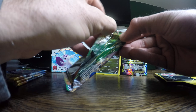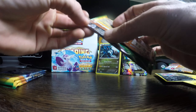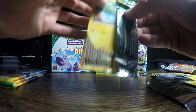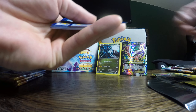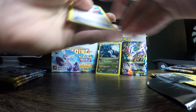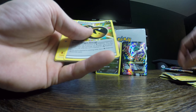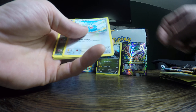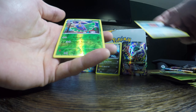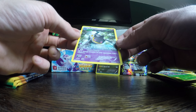I figure by odds I'll grab these all in the same row — this one would probably be a regular rare. We got a Gallade Spirit Link, Electrode, Double Dragon Energy, Electrike, Swablu, Bagon, Exeggcute, and we have a Reverse Holo Dustox and a Non-Holo Binacle.